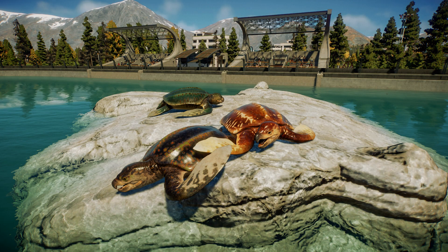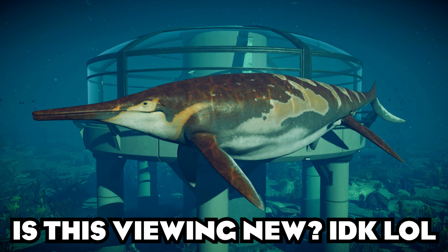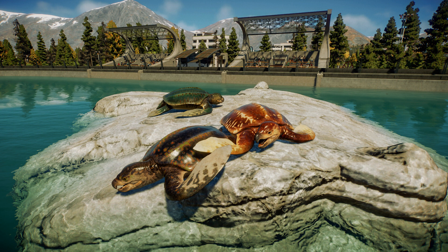Now let's talk about the Archelon, because it does get this new sort of enrichment item that I think is going to be super awesome to see what this means for Jurassic World Evolution as well as Planet Zoo. They get a new lagoon platform — you can see it in this picture right here. The Archelon will be able to climb out of the water and bask in the sun. This is going to bring a new dimension to your parks where you're actually going to be able to build over the water.